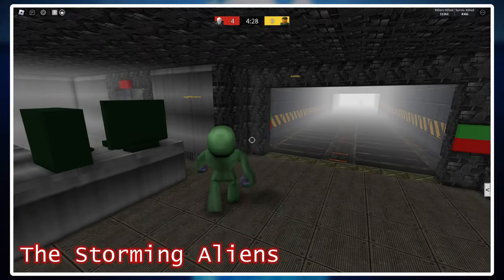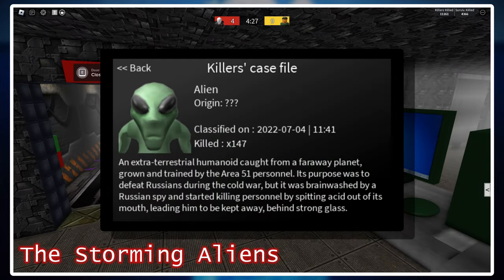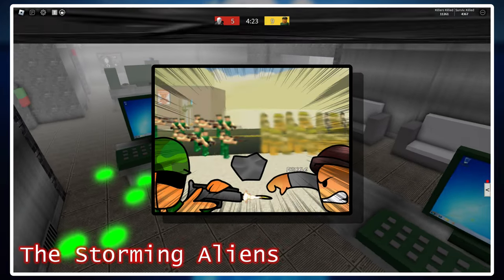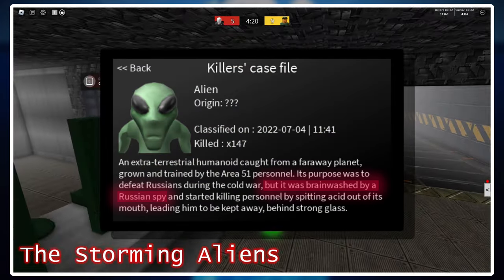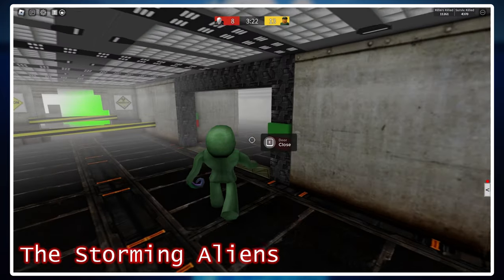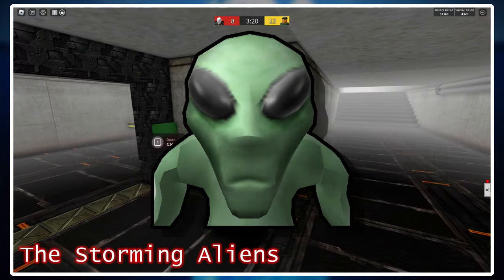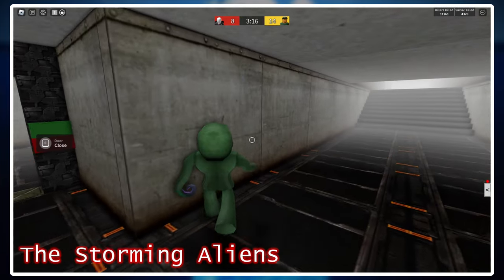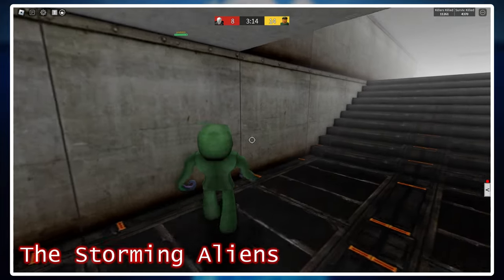A lot of people don't know this, but it's explained within Alien's case file that the reason why the alien is hostile in Classic mode and not Storming mode is because the alien in Classic mode has been brainwashed by a Russian spy during the Cold War. It's two conflicting sides — you can either agree with the badge that the alien is the first killer and was missed during Area 51 Storming, or you can go against it. It's certainly something to think about.